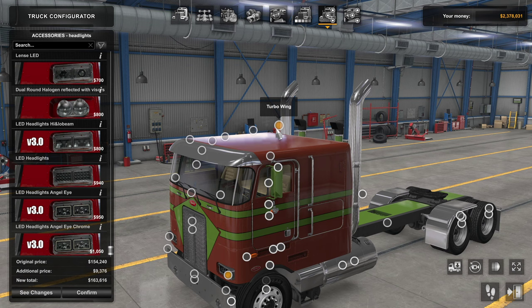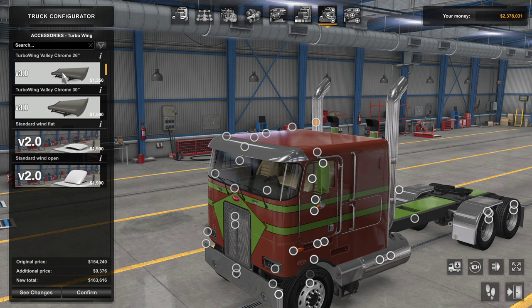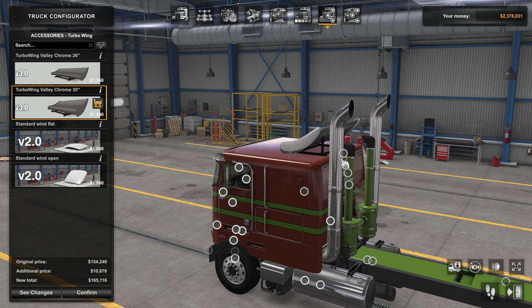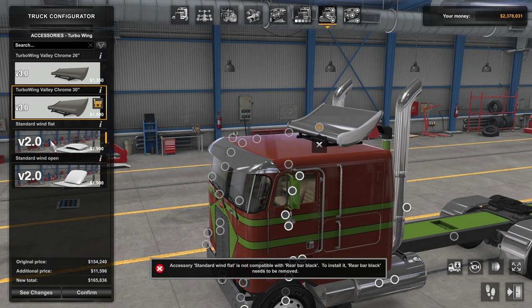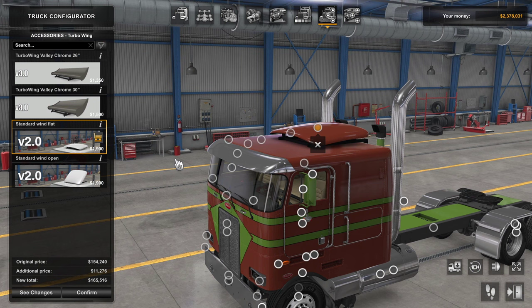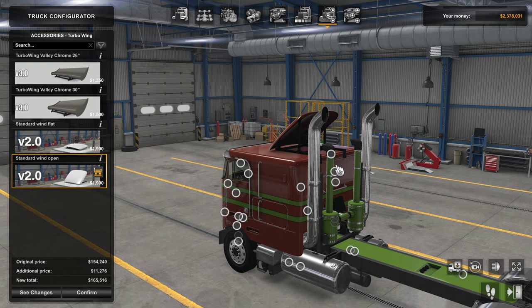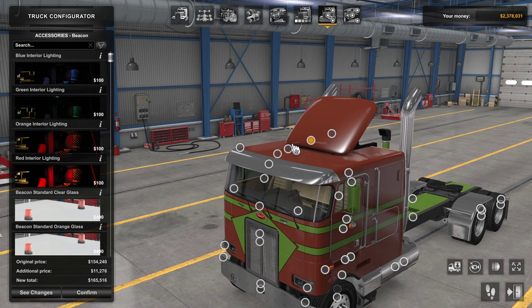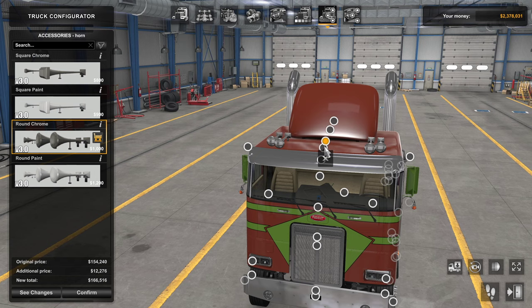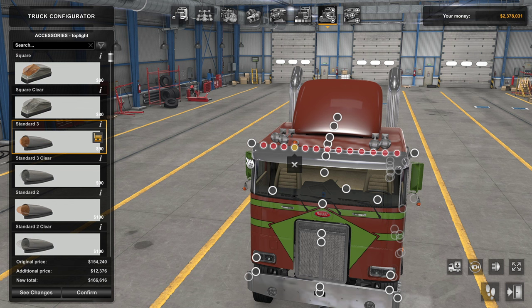Going back to why I picked the largest cab: you have to be on the 110 to access the turbo wing options. You've got a chrome 26-inch and a chrome 30-inch. Keep in mind that if you're going with the rear light bar, you need to pick one of those two turbo wings. If you switch to the standard wind flat or standard wind open, that rear bar option goes away. I'll override it anyway to show you — the flat and open actually look really cool. You can still add horns and front lights regardless of which configuration you choose.